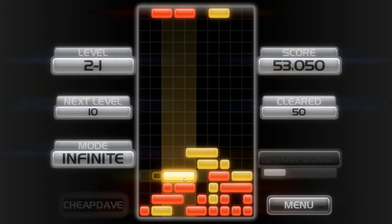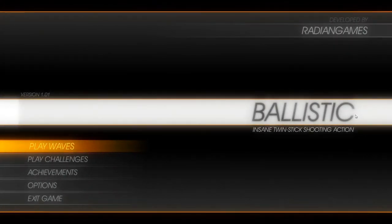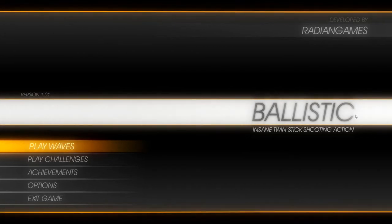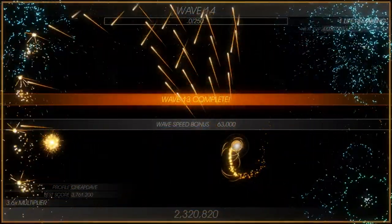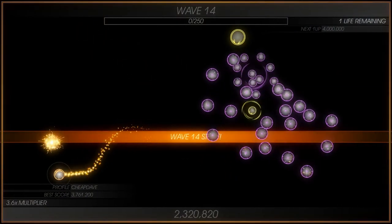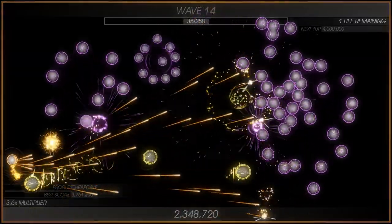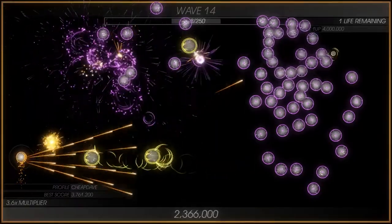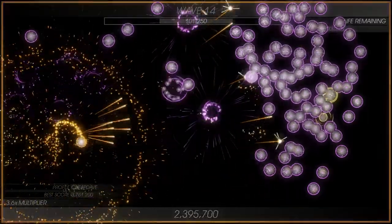Now let's move on to the first of our two dual-stick shooters — this is Ballistic. This is a straightforward arena shooter that hits all the right notes. It's got a ton of enemies, some weapon variety, some basic upgrades, special powers, collectibles, all that good stuff. No frills, no fanciness going on here. You are a ship that is essentially a circle, and you are being attacked by enemies that are also essentially differently colored circles. You shoot, you kill them, you collect score, you collect power-ups — and that's pretty much all there is to this game.